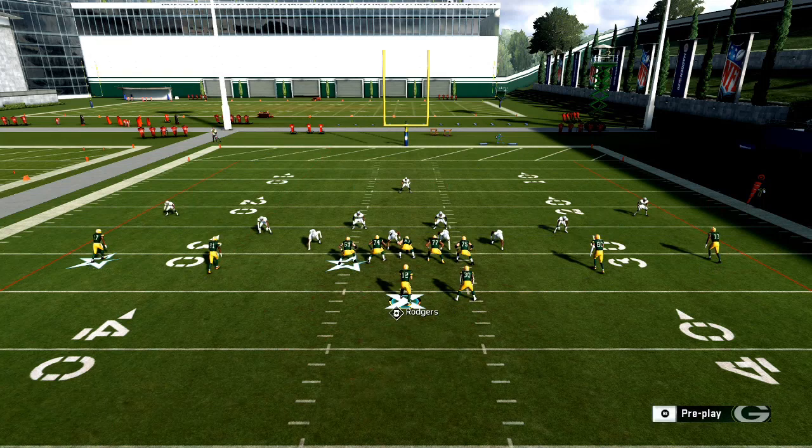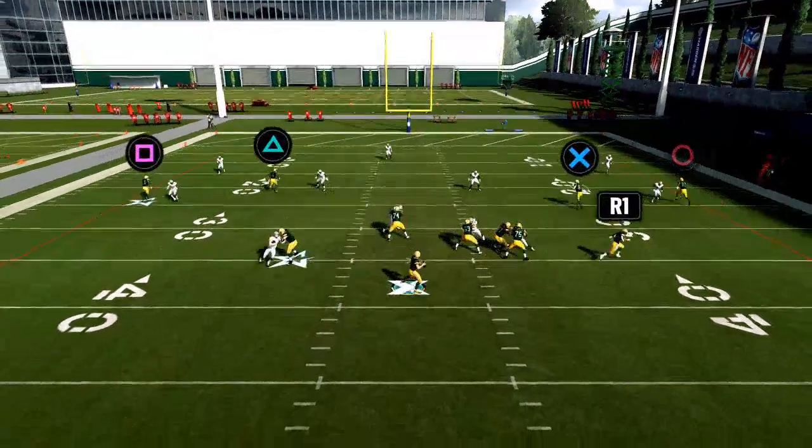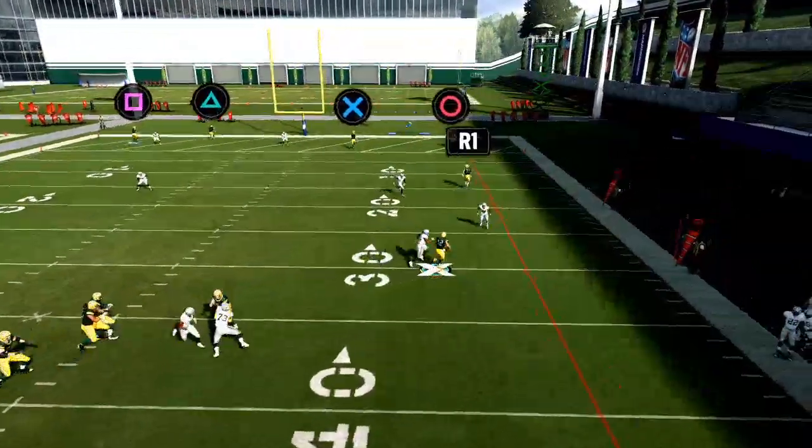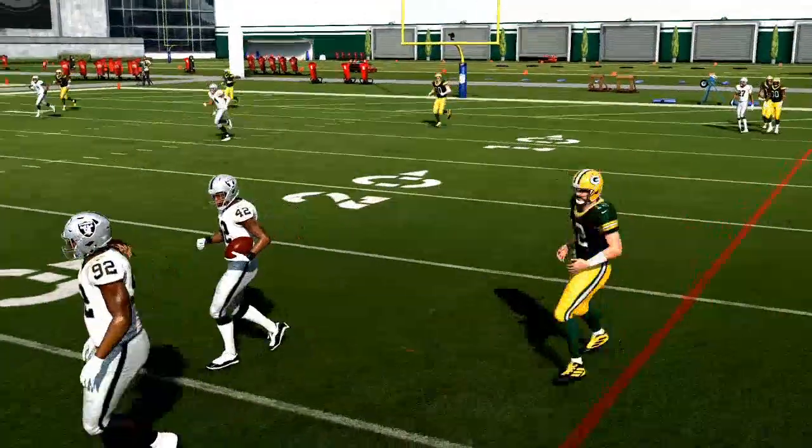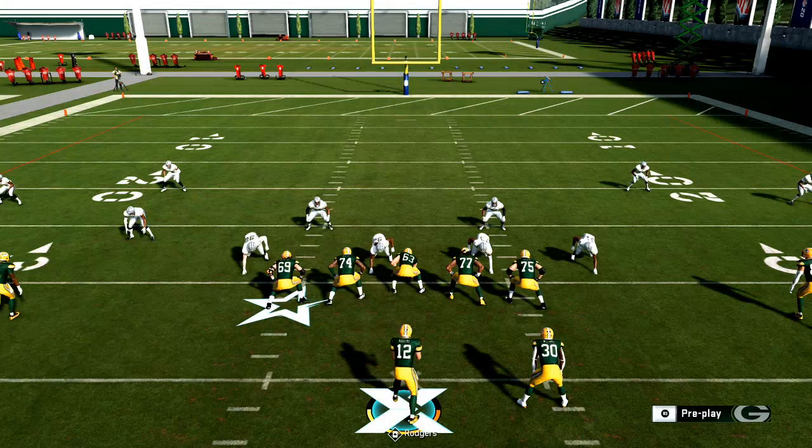What you might face is something like this: if you're trying to scramble, maybe you have a clear way to scramble and you hold right trigger, but you see how slow Rogers goes — he goes really slow out of the pocket. Here is a quick tip that's going to help you scramble out of the pocket a little bit more effectively.